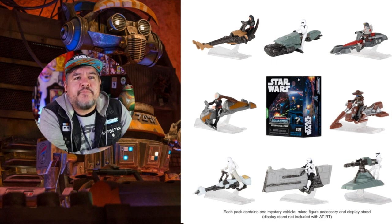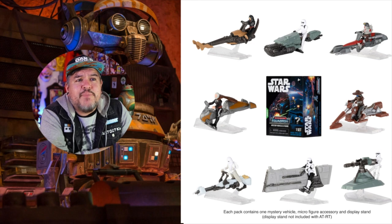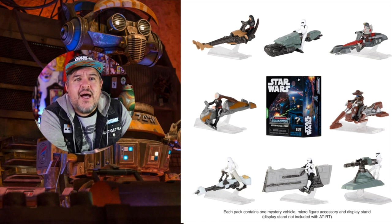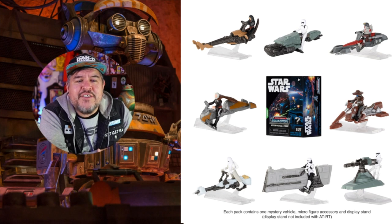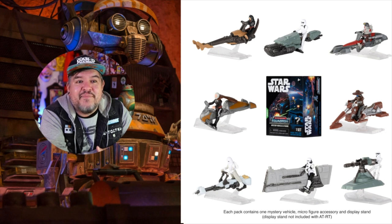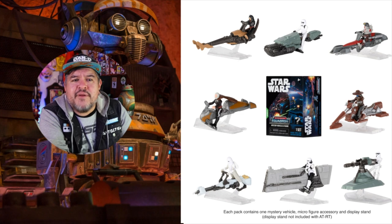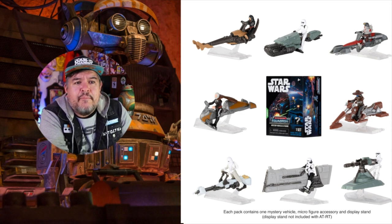Starting top left, that looks to be a speeder bike with a Tusken Raider from Book of Boba Fett. Next, in the top middle, that's a First Order Stormtrooper on one of the Rise of Skywalker dirt bike thingies from 'They Can Fly Now.' Top right, we've got Tech from the Bad Batch on a little Bark Speeder. Next up, Cad Bane — very nice, really cool. On the bottom, there's a Stormtrooper on something like a floating E-Web Blaster.